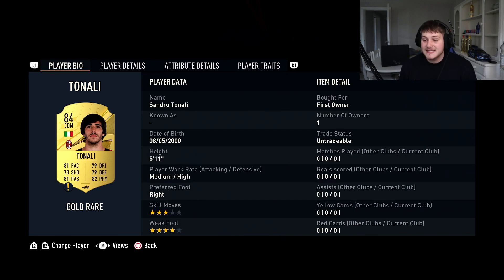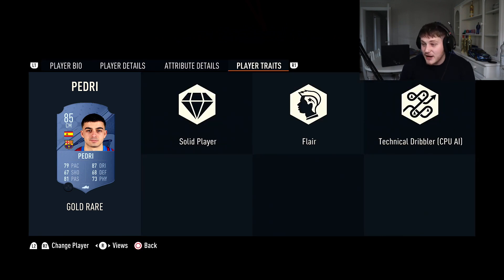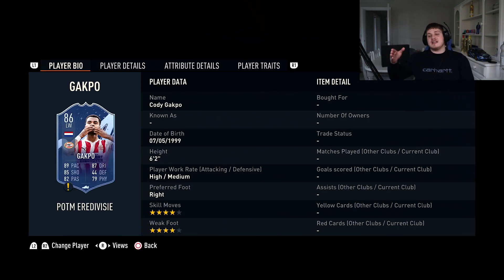Next to him we've got Pedri — four star, four star. Those small midfielders who are pure passers — your Verrattis, your Pedris, Iniestas and Xavis of old — are absolutely unbelievable on this game. He's got a cracking Engine chem style with 88 pace. Those dribbling and passing stats are like playing with Xavi in real life. He's also quite good at winning the ball — his dribbling is phenomenal.